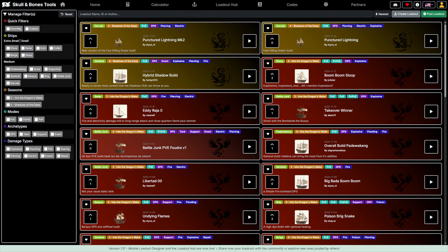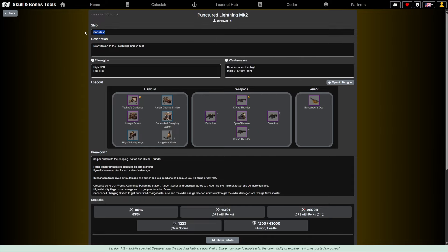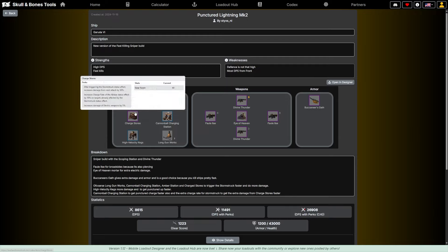I'm going to upload my build that I just made for the Vikram solo so you can see how to upload a build and how to use one. First, let's look at the Punctured Lightning Mark 2 — I click the play button, the ship is a Garuda upgraded to level 6. It's the new version of the fast-killing sniper build: strengths are high DPS and fast kills, weakness is defense isn't that high and most DPS is from the front.